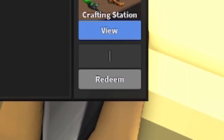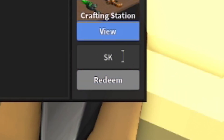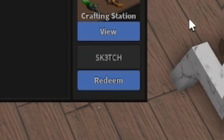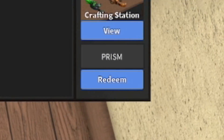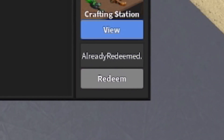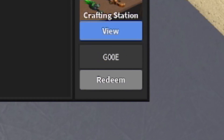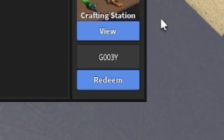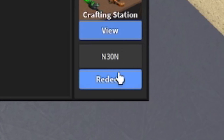Next, redeem the code CORL — C-O-R-L. After that, redeem SK3TCH — S-K-3-T-C-H — this gives you an orange knife. Then redeem the code PRISM — P-R-I-S-M — this gives you a silver knife. After that, redeem GOEY — G-0-0-3-Y, remember to put in the capitals. Finally, redeem the code NEON — N-3-0-N.